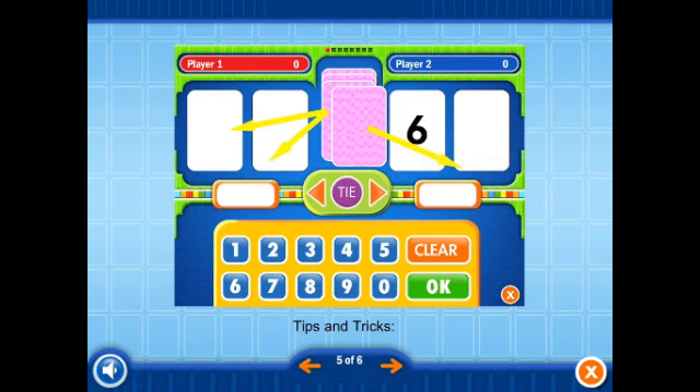Tips and tricks: cards can be dealt in any order to any open space. Players alternate dealing cards and comparing sums in each of the eight rounds.